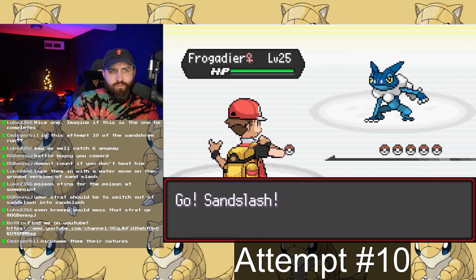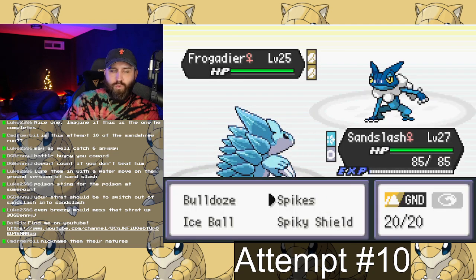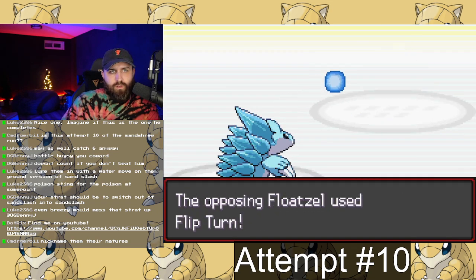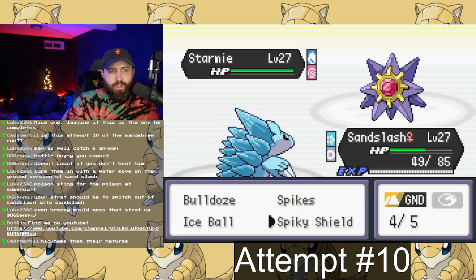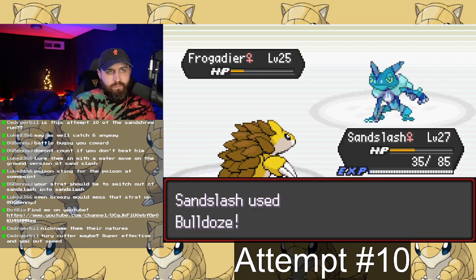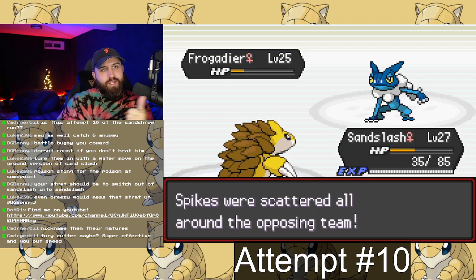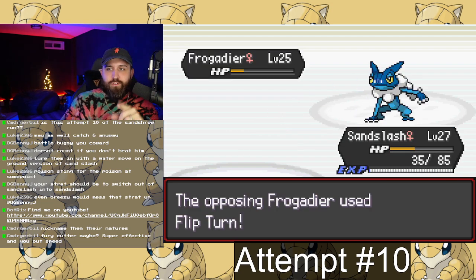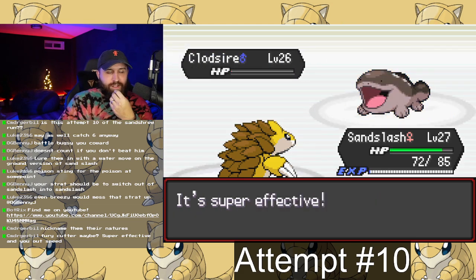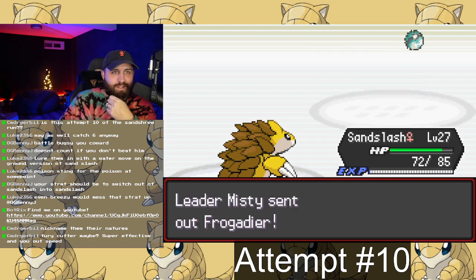The ability on the Alolan Sandslash was Fatal Precision, which makes all super effective moves 100% accurate and 30% stronger — a very good ability. I discovered I could put Spiky Shield on both Sandslashes, use Rapid Spin to clear hazards and boost speed, and set up Spikes on the opponent's side. The big theme for this team is taking physical hits with Spiky Shield, making opponents phase out, and letting hazard chip damage slowly whittle down the team.